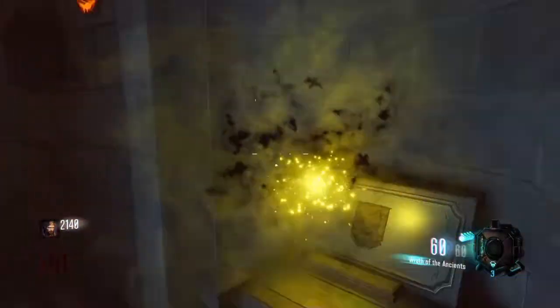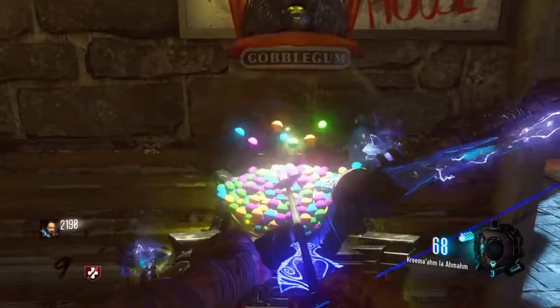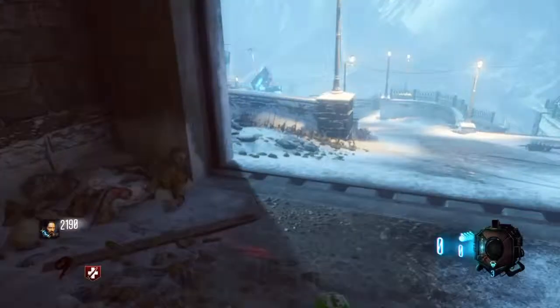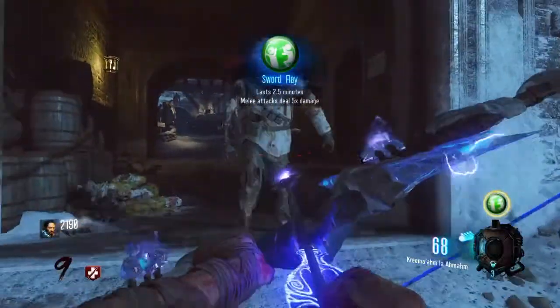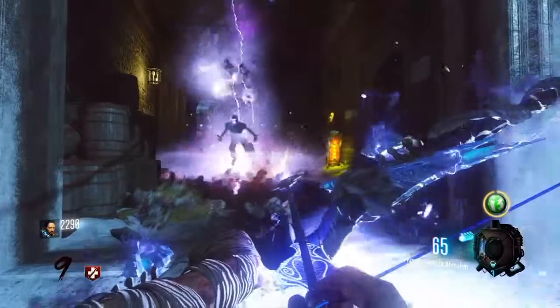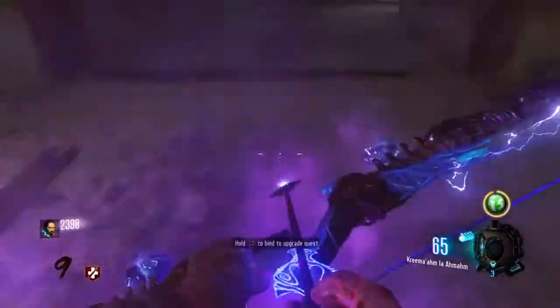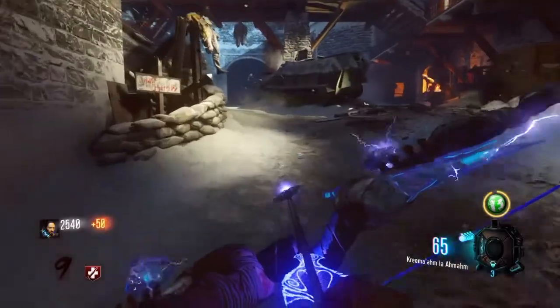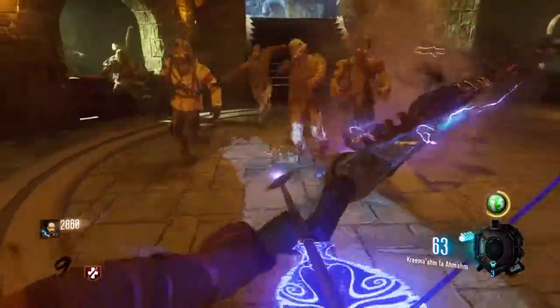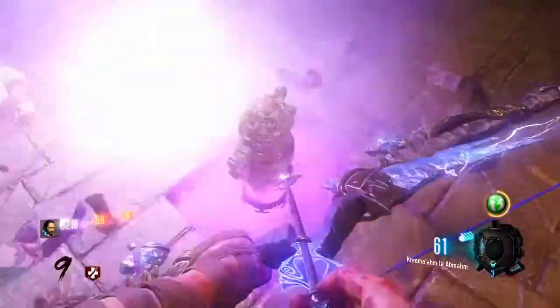What's up guys, 24th Warrior here with a video on how to get the purple bow or the wind bow. The first thing you're going to need to do is head towards double trap and shoot this wall I just shot. You do not need the lightning bow to do this, but the purple bow is the only bow where you can have an upgraded bow and upgrade it at the same time.